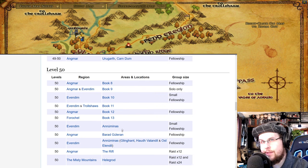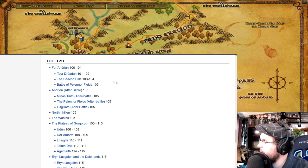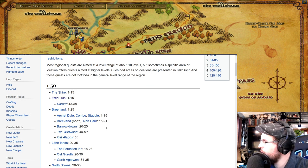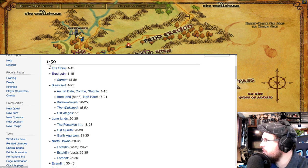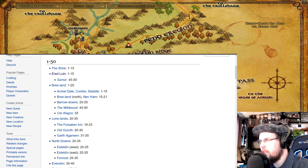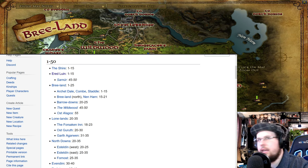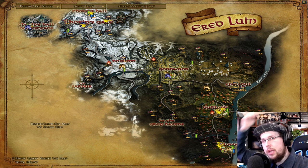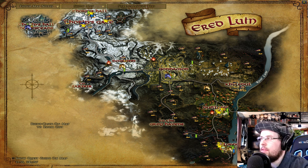I hope that helped. I'll have both wiki links in the description for you — one organized by zone, one zoned by level for levels 1 to 50 as covered in this and the last episode. A quick note: Nanduhirion in Ered Luin is like an endgame area within a low-level area. When doing quests at Nogrod, don't go to the back of the fortress — the enemies there are level 45 and you're level 10, so you'll die very fast. Just a warning.